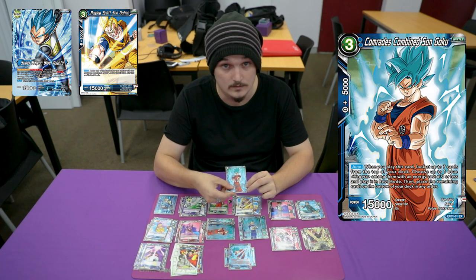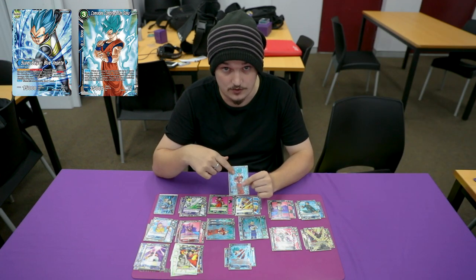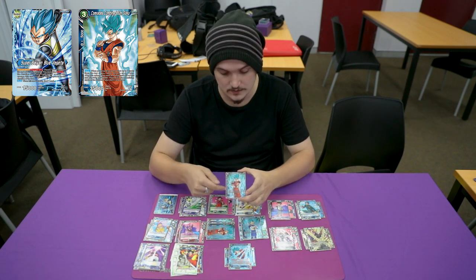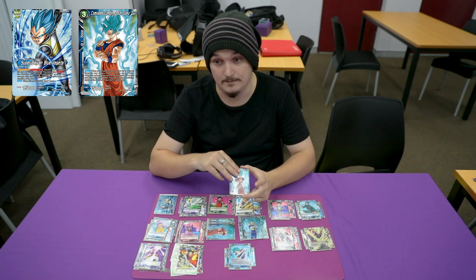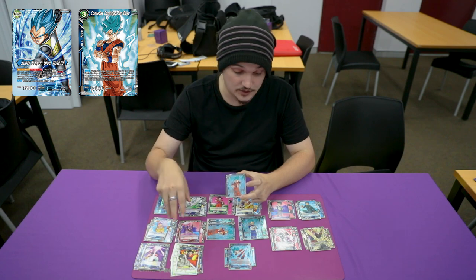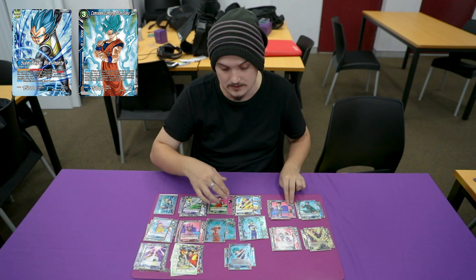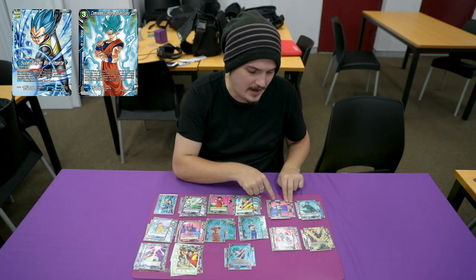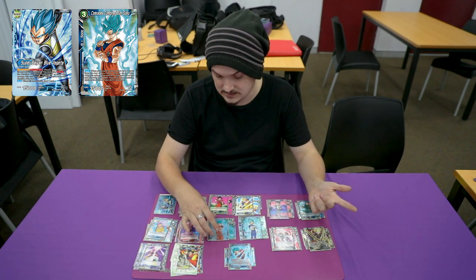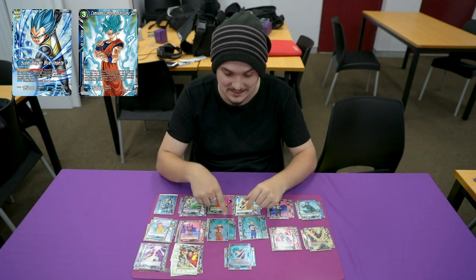Playing Comrades Combined Sun Goku — it's one of the strongest things in this deck. Being able to bring this out turn three and then bring out a Vegeta for the next turn is really strong. If you don't know this card, you look at the top seven of your deck — it's three mana, two blue — and then play a Vegeta off it. You play four of these Vegeta and three of the other Vegeta. Being able to get this card out turn three or with the other cards is insane.